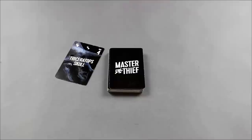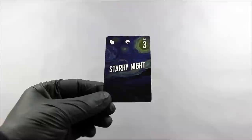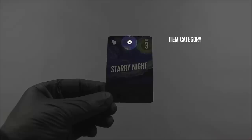Museum cards are the loot you steal from the museum. Each museum card has three icons across the top of the card. The first tells you how many action cards to draw. The second tells you the category of the item. The third tells you its value in black market credit.